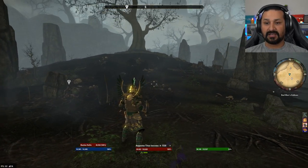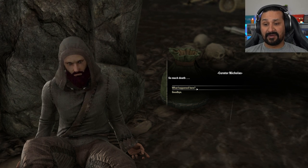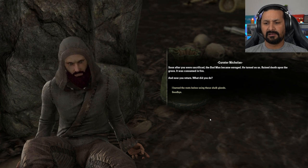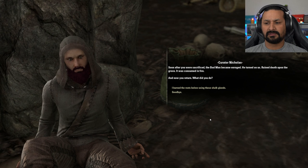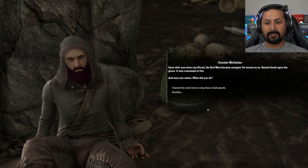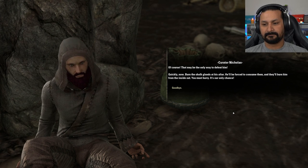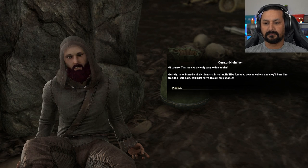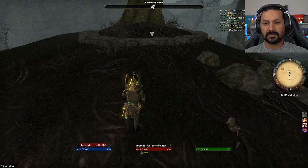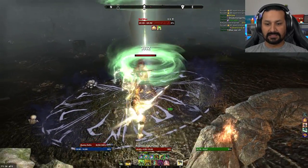Nicholas is still alive. He explains that after the player was sacrificed, the Bad Man became enraged, turned on them, and rained death upon the grove. The player reveals they burned the roots using Shalk glands. Nicholas says the only way to defeat the Dremora now is to burn the Shalk glands at the altar — it will be forced to consume them and they'll burn it from the inside out. The player finds a heavy sack and uses the offerings altar.